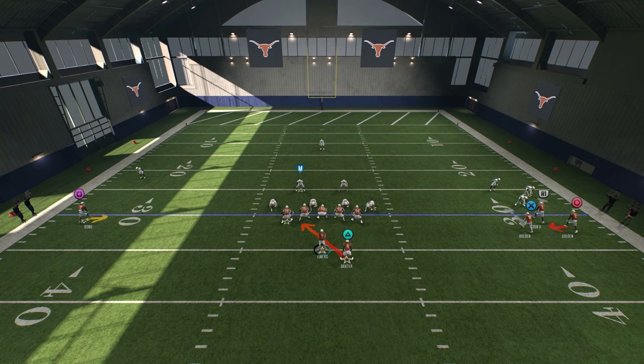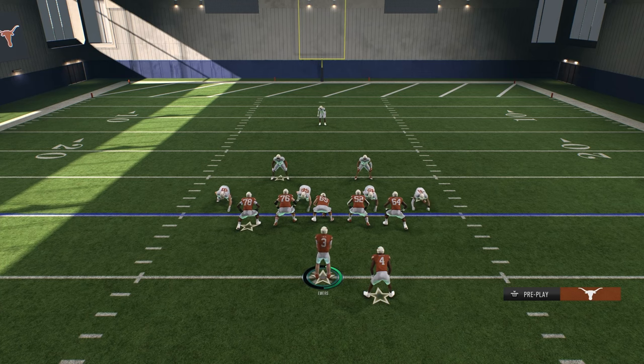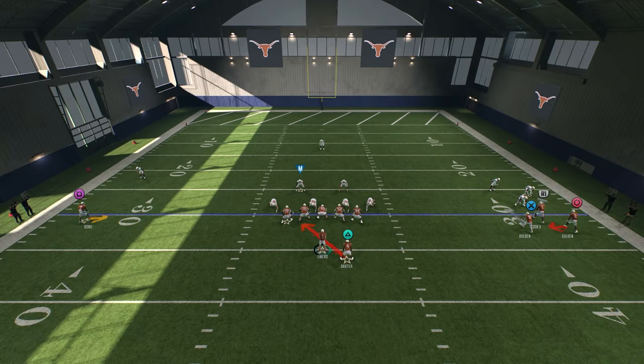You might ask: DM, why aren't you showing the run out of this? Because running is easy — it's harder to pass the ball out of this. He's backed off, so I've got one high safety and he is very deep.